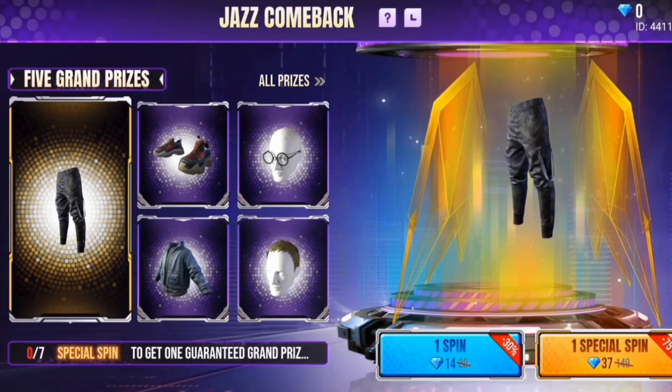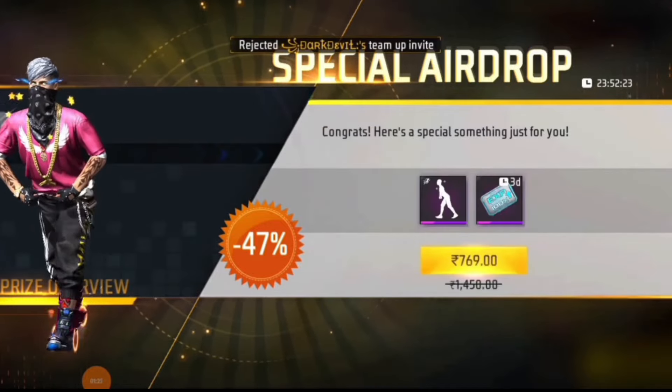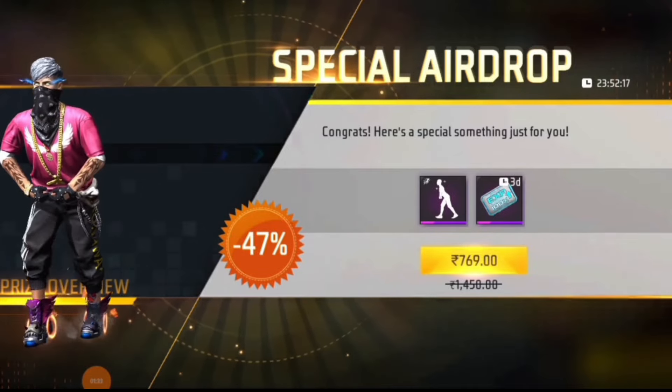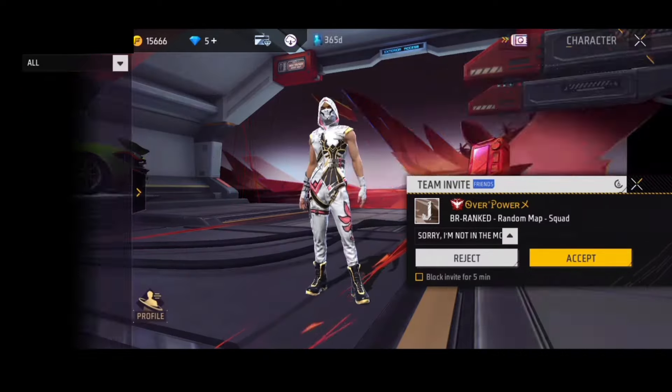We will go to the story. There are a few other videos, so give us some comments. This event is not confirmed, but it is confirmed that Janspan will be found. Guys, there is a special airdrop that you can see here at Tuchamaya. There are tips and tricks, a lot of airdrops, and a lot of diamonds that you can see.